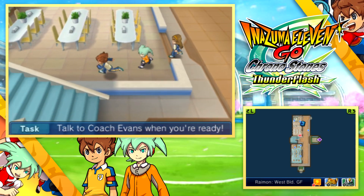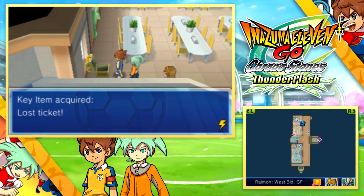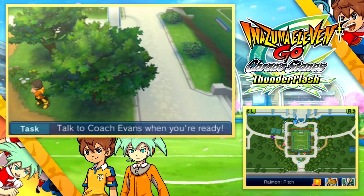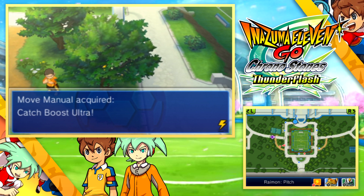The first item we're going to collect is in the west building on the ground floor of Ryman School, which contains the Lost Ticket to unlock more matches in competition routes. Craftily hidden behind this tree on the pitch main area is Catch Boost Ultra, a fantastic move manual for goalkeepers.